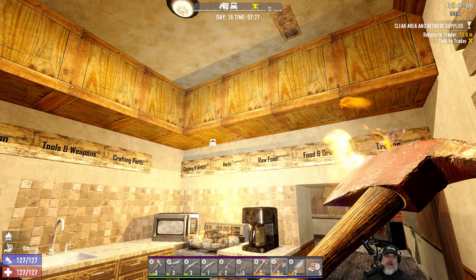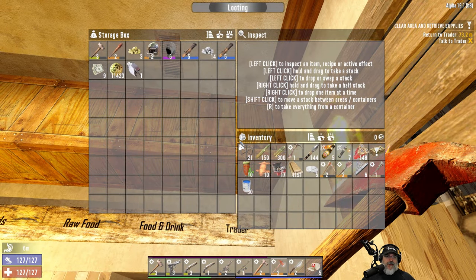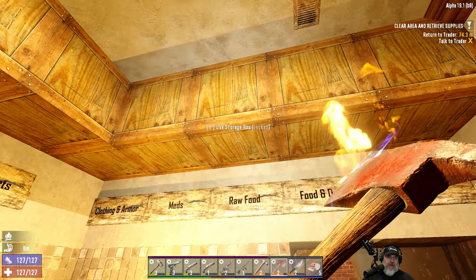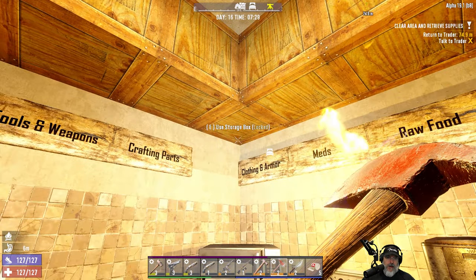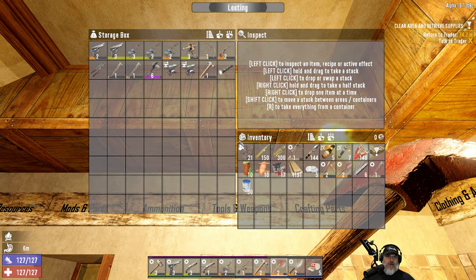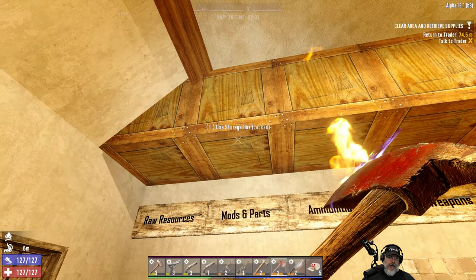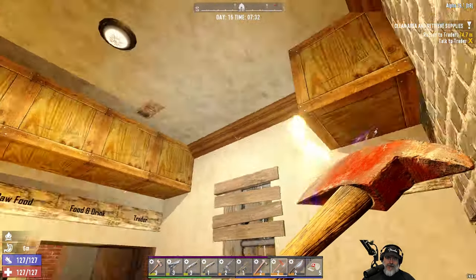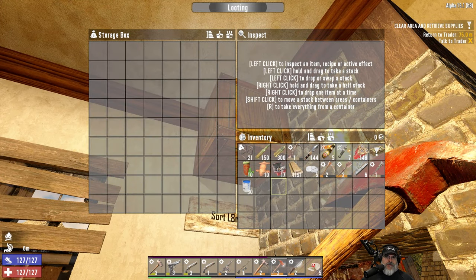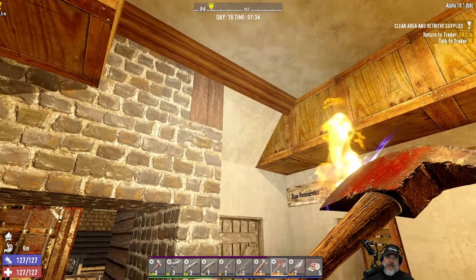I'm feeling pretty good about my organized self right now. We've got trader stuff in here, food and drink in here, raw food, meds, clothing and armor in that bin, crafting parts, tools and weapons, ammunition, mods and parts, and raw resources. Behind me I've got the lazy bin — if we want to drop some stuff off and don't want to mess with it until later, we can put it in there.